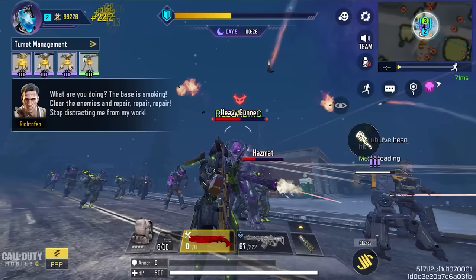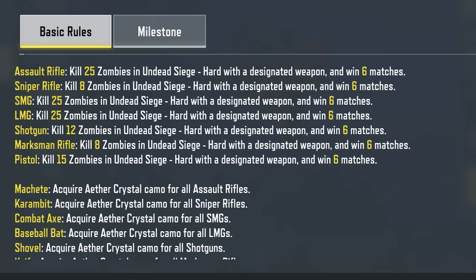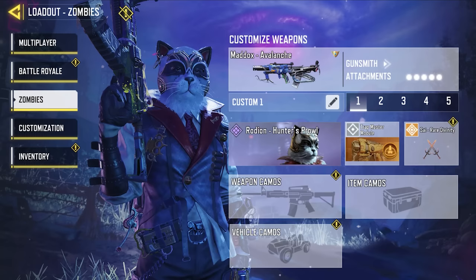Before we get into the interesting stuff, you need to know how many kills you need per weapon type. For assault rifles, submachine guns, and light machine guns, you need 25 kills in one match. For pistols you need 15 kills, shotguns need 12 kills, and for marksman and sniper rifles you just need 8 kills. Remember this. Now let's get into the loadouts.